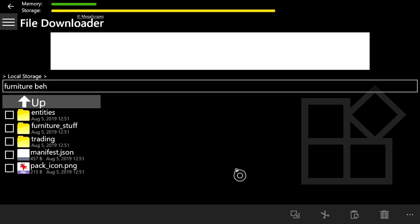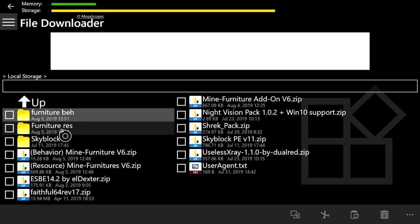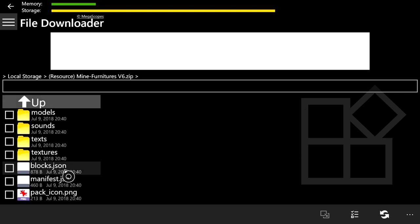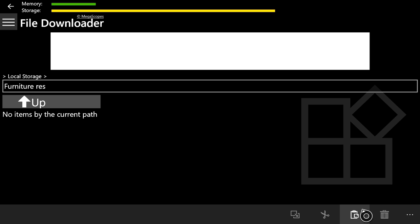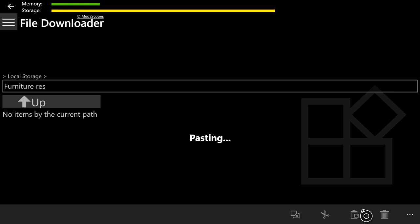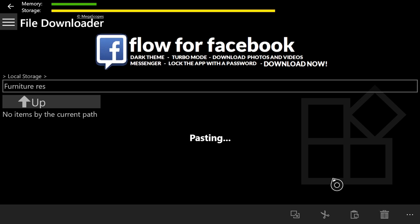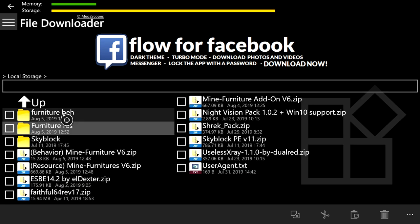If any of this is confusing, pause the video and rewind — take your time, because if you mess up none of this will work. After pasting into furniture beh, press B and do the same for the resource zip — open it, copy everything, go to furniture res, and paste. It might take a while, so just stay calm and let it paste.